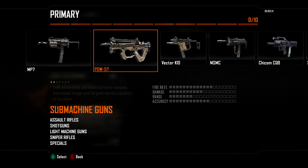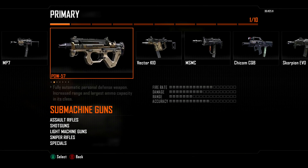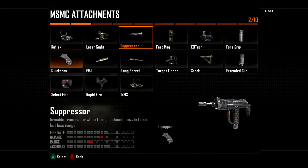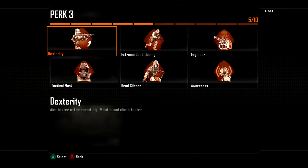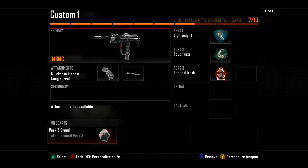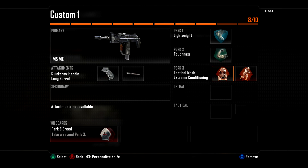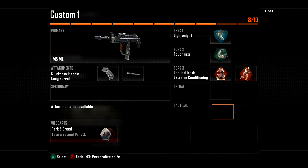For SMG classes — the MSMC, Scorpion, MP7, whichever you want to use. With the MSMC I use Quick Draw and Long Barrel. Perks are Lightweight, Toughness, and basically the same: Attack Mask and Extreme Conditioning. Some people like Dead Silence but it's not nearly as valuable — you want Extreme to run flags and Attack Mask so you don't get stunned.